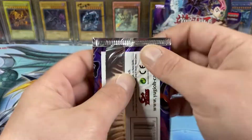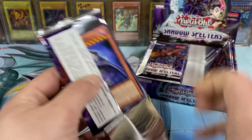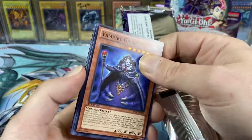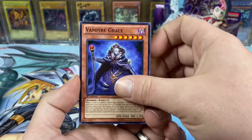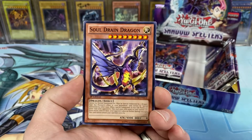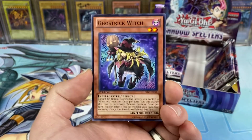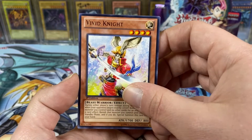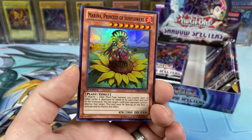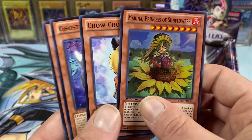Only three packs left on the right side of the box and we got two Supers and an Ultra. I think it's like four Supers, two Ultras, and a Secret, but I think you're possibly not guaranteed a Secret — I definitely had a no-Secret box before. Vivid Knight — it's just a Rabbit. And Marina, Princess of Sunflowers — I don't think this is one of the better Supers, but it's finally another Super.